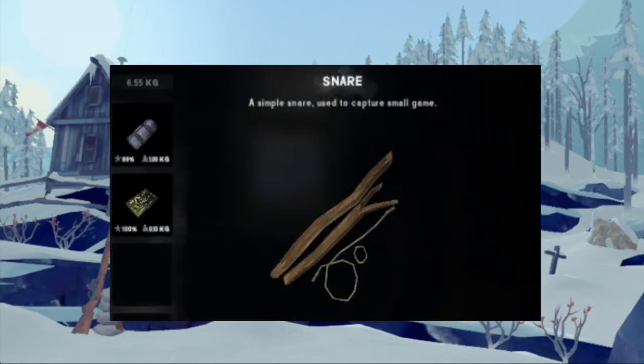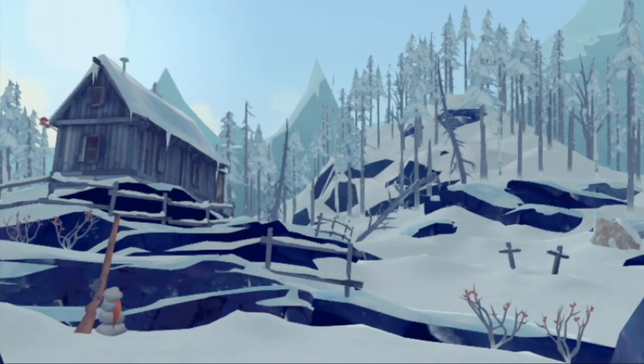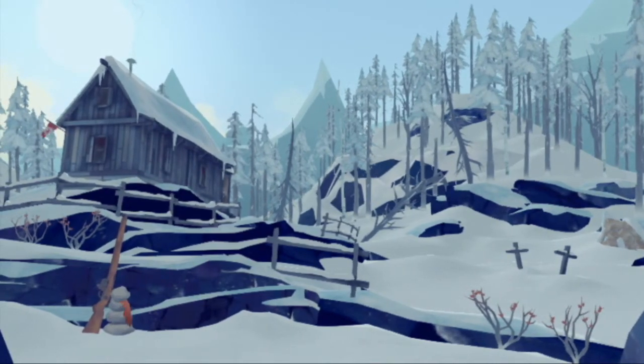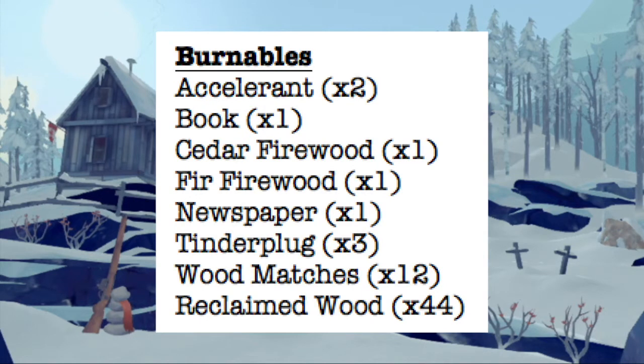The snare almost always appears on the crafting table, although on one Interloper run I did not find it there, which was kind of shocking. The food assortment is the usual randomness from beef jerky to soda. Military grade MRE does appear there with some regularity, and almost always you can also find either herbal tea or coffee. As for burnables, there's the accelerant, occasional book, cedar and fir, newspapers, and tinder plugs — those do occur.